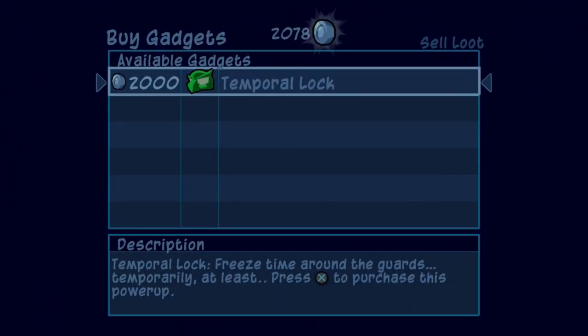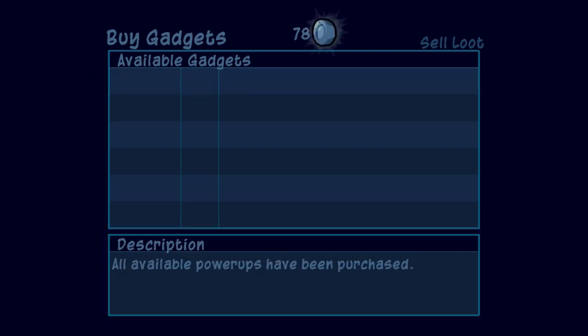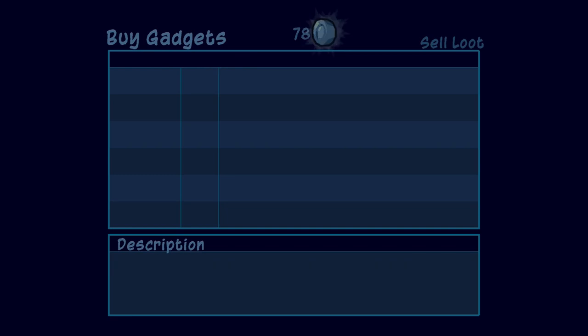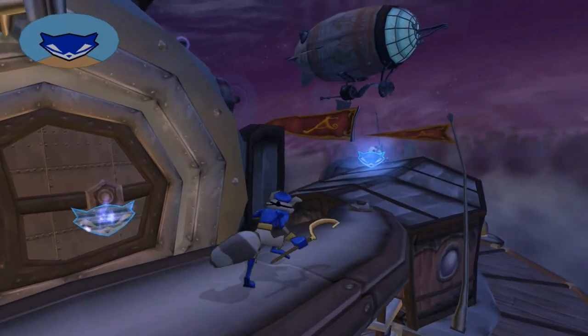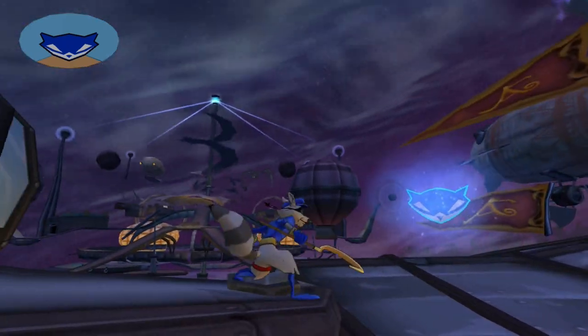After much thievery and a lot of grinding off the guards for money — mostly the flashlight guards, I really feel bad for those guys' checkbooks — it's time to grab the final gadget in the game for Bentley: the temporal lock, which lets you freeze time around the guards. Basically it's the ultimate move you could get in Sly 1 for Sly, but this time it's only for Bentley. That's all the gadgets. All the loot has been sold. It's time to pick up Sly and head out for the last time to take out Neela once and for all.